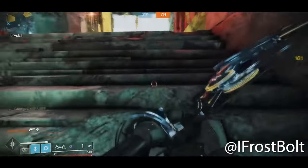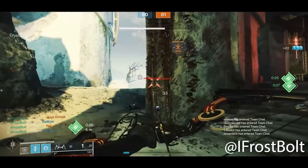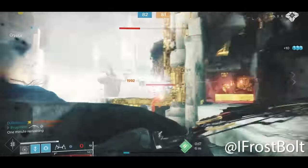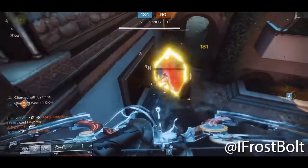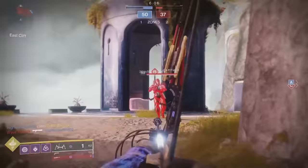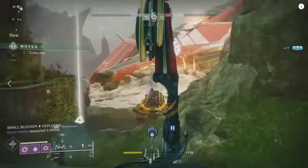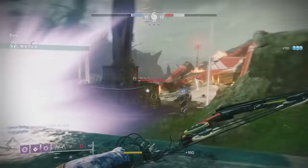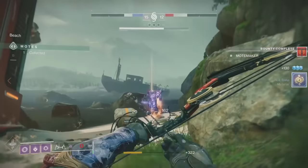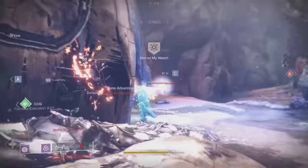Which takes us to the next weapon: the exotic Le Monarque. This was an exotic bow, and even though bows had just come out in Forsaken, there still weren't many people using them. Le Monarque changed the game though — it was snappy, it felt good, and it was lethal as hell because the weapon applies poison damage. Combined with a couple of other things while boosted, it could run around one-shotting inside of Crucible. Even outside of that it was a great exotic in PvE. Combining it with things like Nezerac's Sin, and with the possibility of a corruption-based subclass coming in the future, Le Monarque is only going to get better.